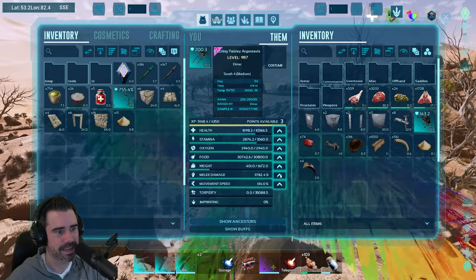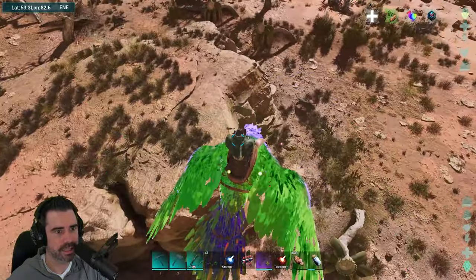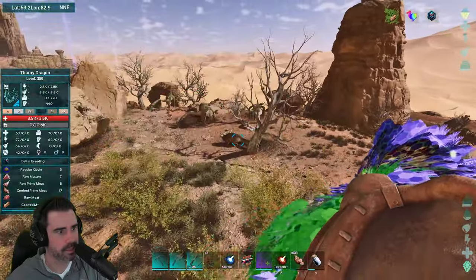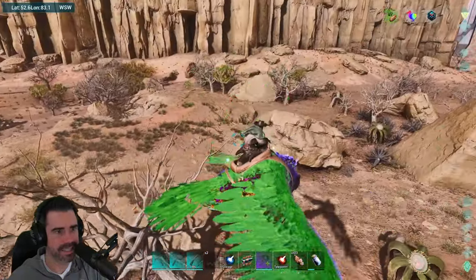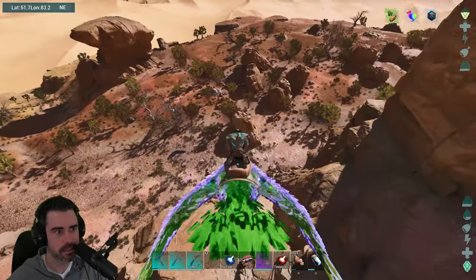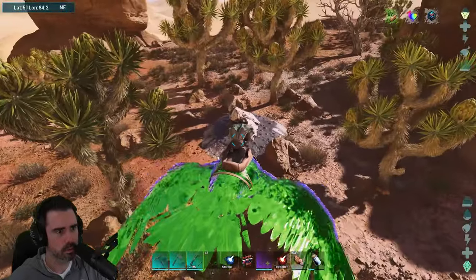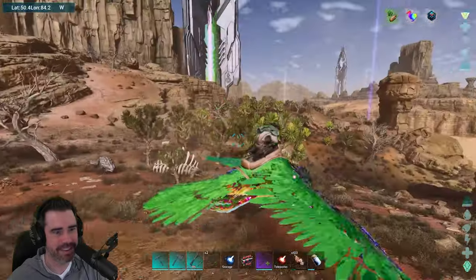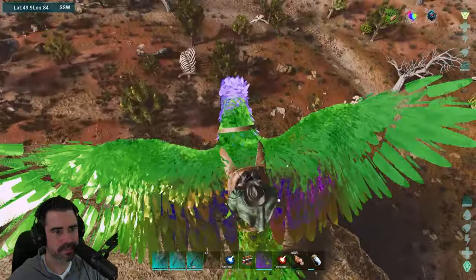I'm still stuck between doing melee versus movement speed, so I'll get a little more melee in. The faster we can get stuff taken out, the quicker we'll be able to level up in general. Thorny Dragon at 300... 380. This is pretty much all I've been seeing today — just not my day. Also not seeing any oil, so we might have went to the wrong oil spot. What is this white stuff over here? Oh, that's an oil node! It looked like a giant thing underneath the ground — I was like, what the crap is that?